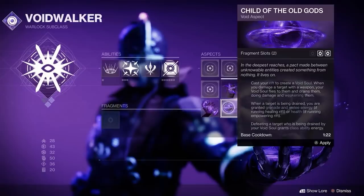Another aspect is called Child of the Old Gods. Cast your Rift to create a Void Soul. When you damage a target with a weapon, your Void Soul will fly to them, drain them, do damage, and of course weaken them.